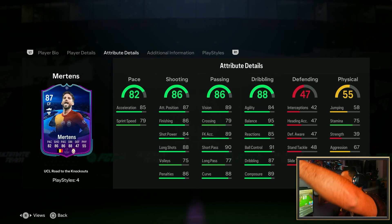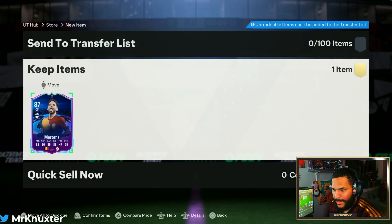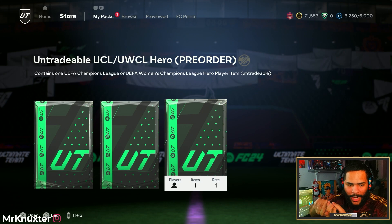Mertens. Oh lord. That's terrible. So we're gonna rip the hero pack, rip a base icon upgrade, and then do a roulette.